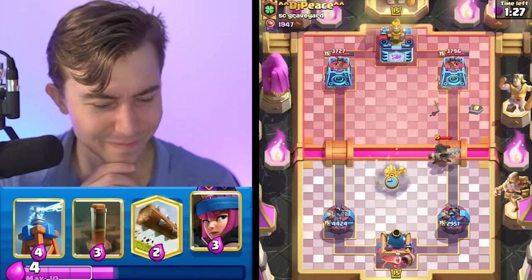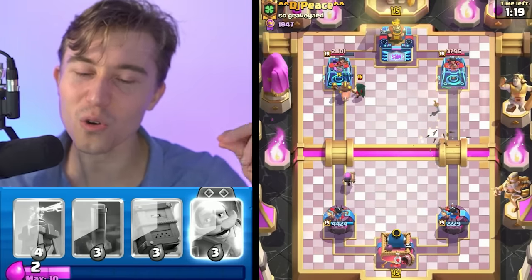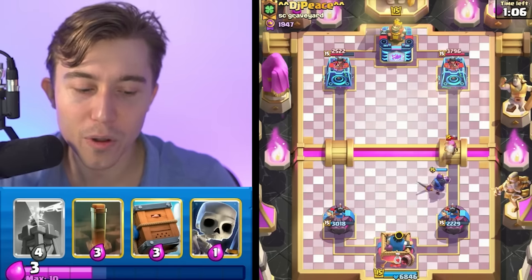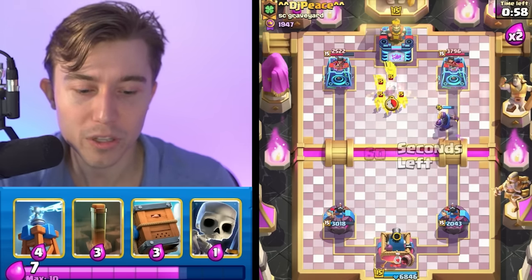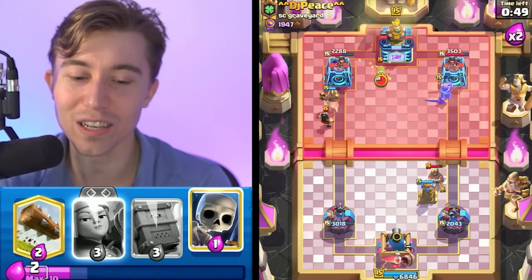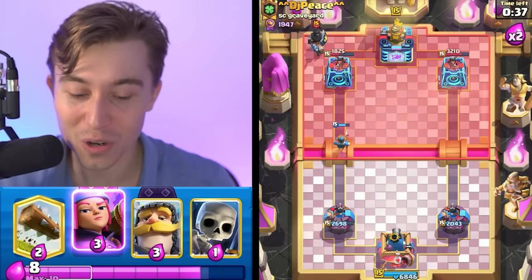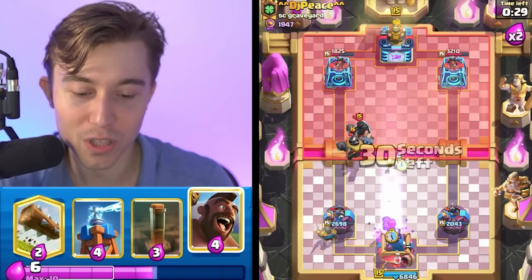I guess we go in for a Hog Rider again. I think the Dark Prince does connect and I have to Log it. I got so greedy — I tried to drop the Log a little bit later so it would possibly hit a Goblin Gang. Now I have to eat damage from the Bandit because I have to even up both sides. I'm going for a Knight to activate King Tower. It's a lot easier to activate King Tower against Firecrackers when you have a Princess Tower. I don't love the fact that I just cycled my Evolved Knight and it's probably just going to get countered by a Goblin Gang.